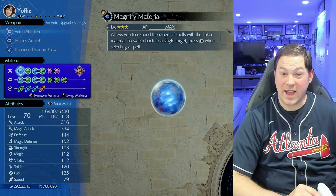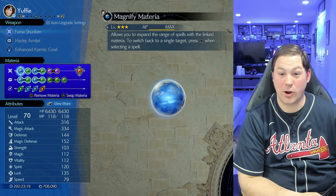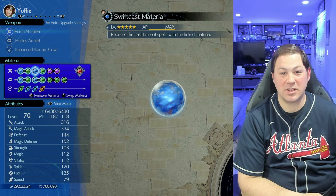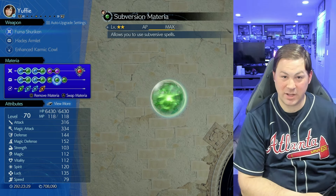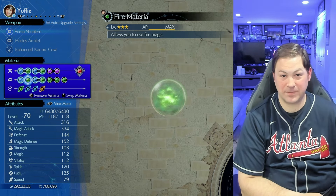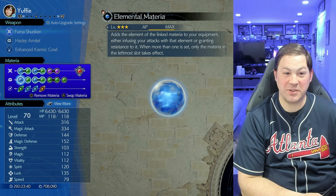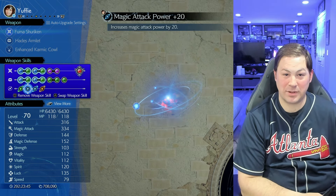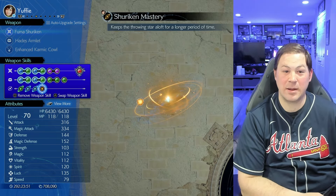Yuffie incorrectly had the ribbon equipped — she should have had the enhanced karmic cowl. Her materia includes magnify time, swift cast healing, HP/MP, revival, subversion, re-raise, barrier magnified, and fire elemental. Her weapon was the Fuma Shuriken with ATB charge rate up, magic power plus 20, attack power plus 20, and shuriken mastery.